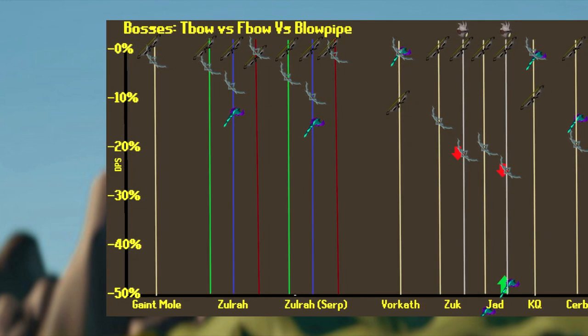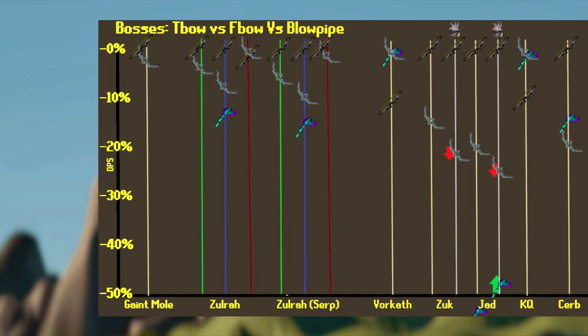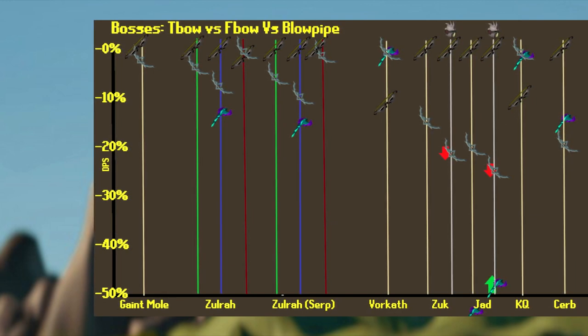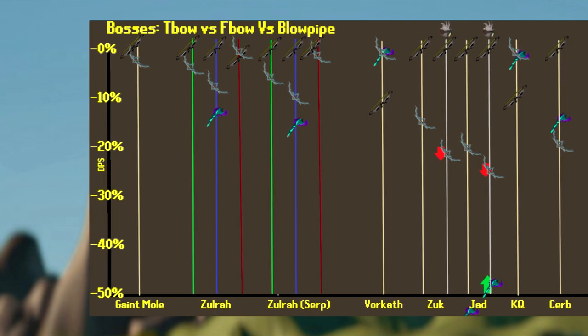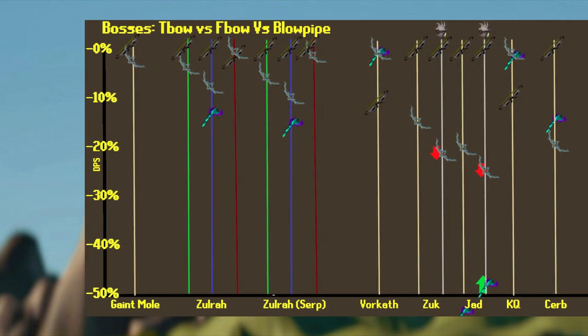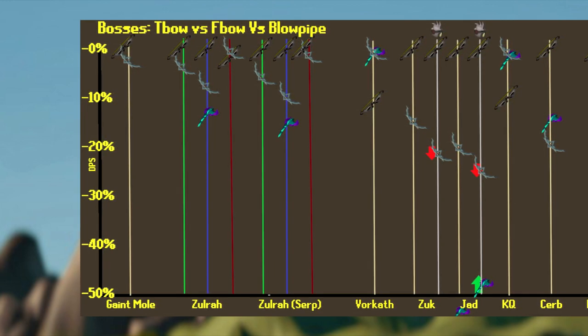At Cerberus, the T-Bow is the best in slot. It is 20% stronger than the Bow of Faerdhinen and 15% stronger than the Blowpipe. Based on those numbers, you can tell that the Blowpipe is a little bit stronger than the Bow of Faerdhinen — roughly 3%. You'll probably want to bring the Blowpipe here over the Bow, especially since you have the spec. That said, Cerberus is a place where people bring the Arclight anyway.